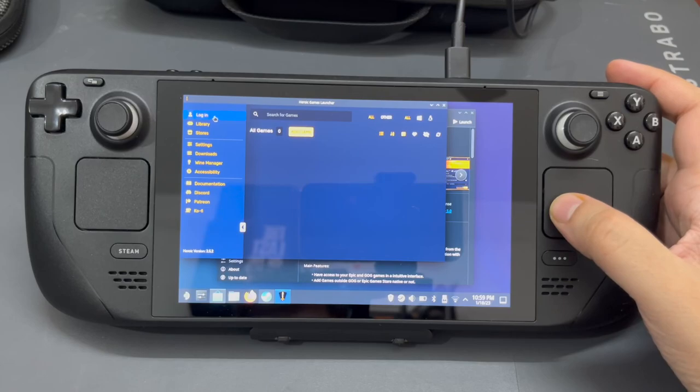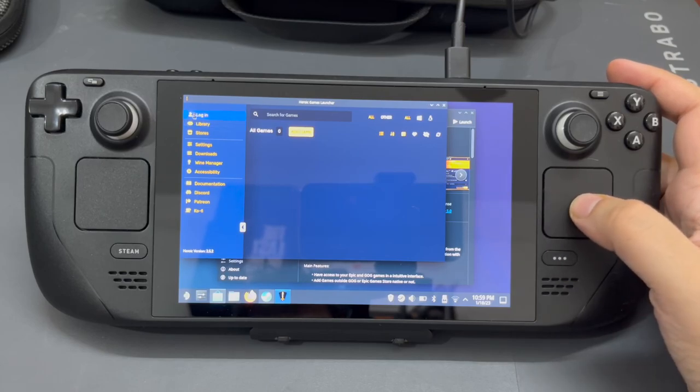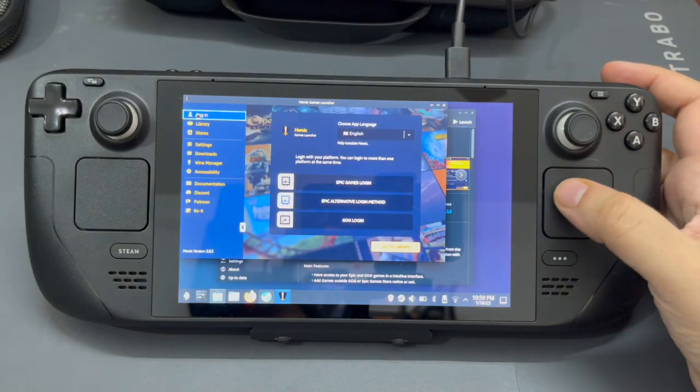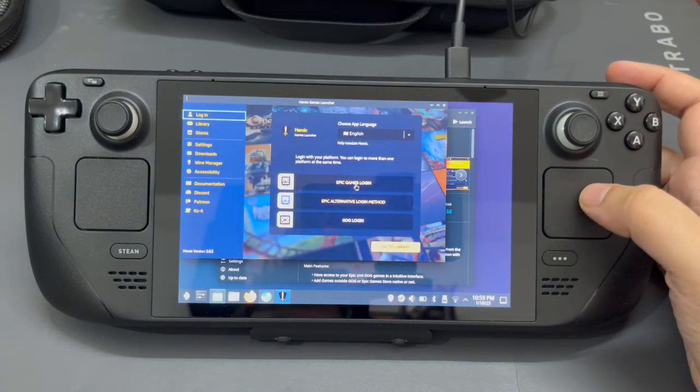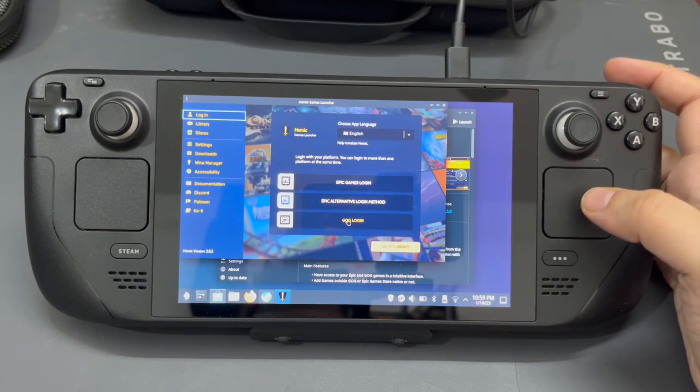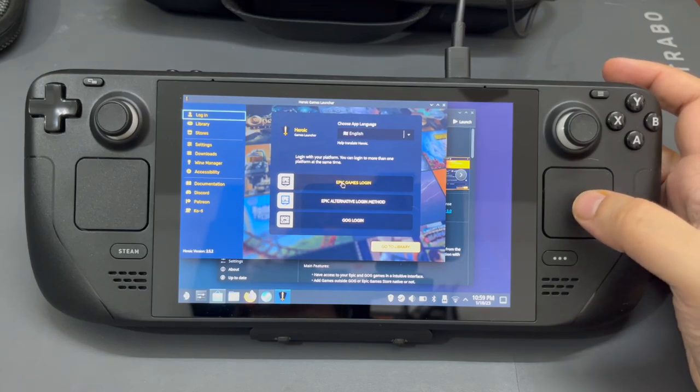Let's click on Login. Over here you can see there's Epic Games Login, Epic Alternative Login Method, and GOG. You can use either Epic or GOG to log in. Let's log in through Epic since I have an Epic account — I also have a GOG account, but since we're doing this for Epic, let's check in to the Epic account first.